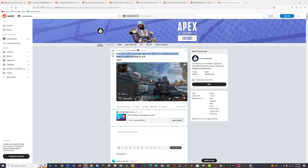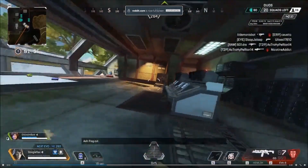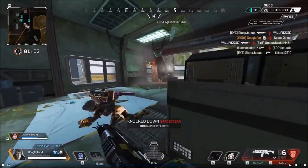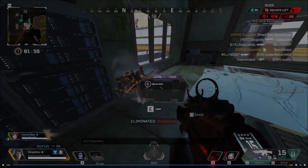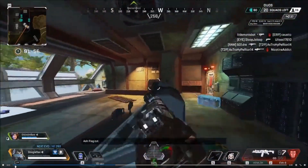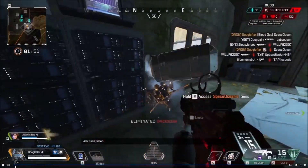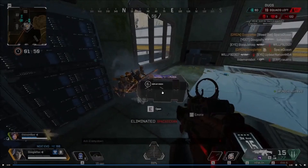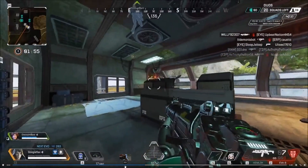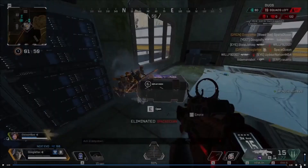Next clip: 'Not sure why everyone says the EVA-8 is overpowered, seems pretty balanced to me.' So they threw a grenade and right as it went off, they shot — that's actually pretty cool. It gives the impression the EVA-8 does 100 damage, and I wish it did. I feel bad for that Valk. They were probably just shocked because it was perfectly in sync. Kudos to the person who got this clip.